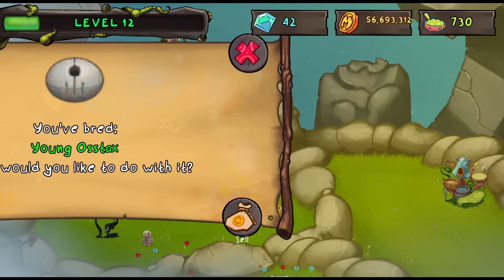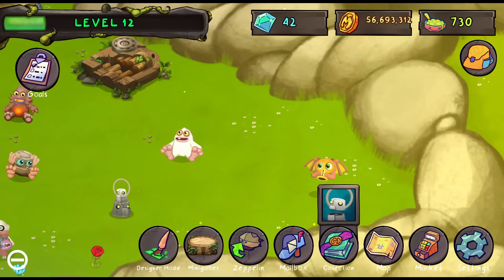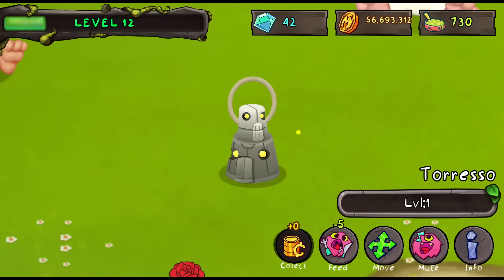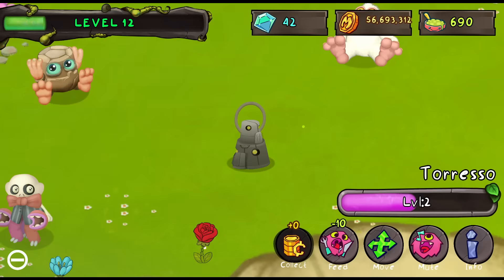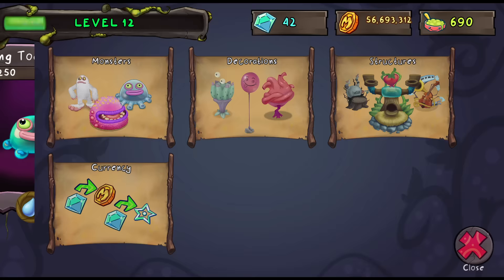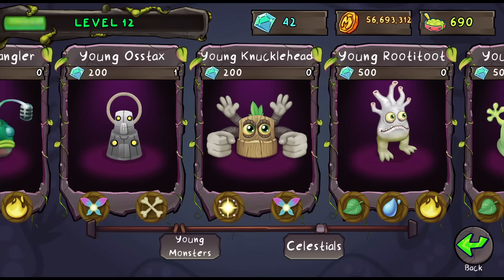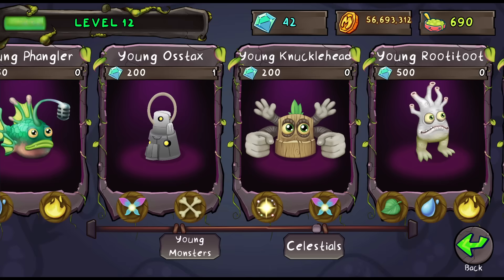Like, young O-Stacks — look at this guys, we got young O-Stacks. I really love the baby monsters in this game, I've said that in every video. What? It's literally 3D. Do you see this? That looks so weird but so cool. I love O-Stacks. Want to know what I love even more than O-Stacks? Knucklehead — not really, I don't know if I do or not. They're both pretty cool monsters. I actually do think I like Knucklehead more. But what matters is that we're going to try to get one.